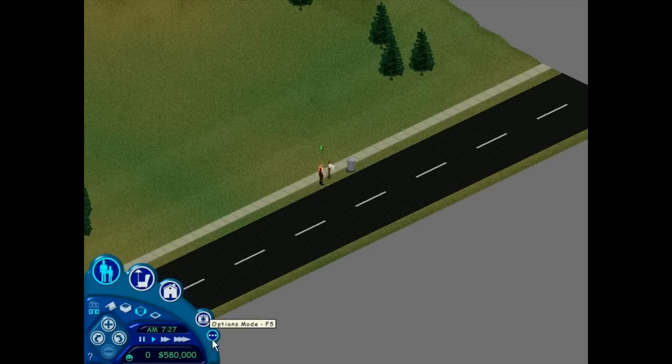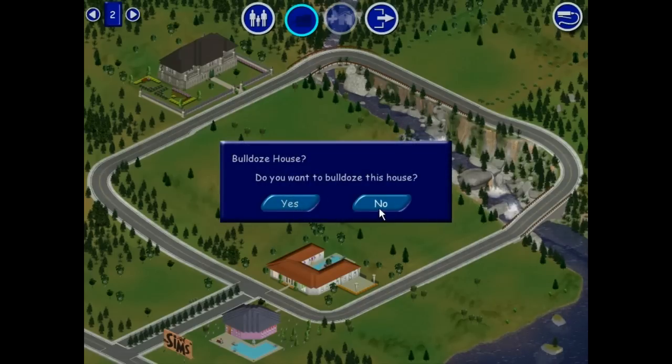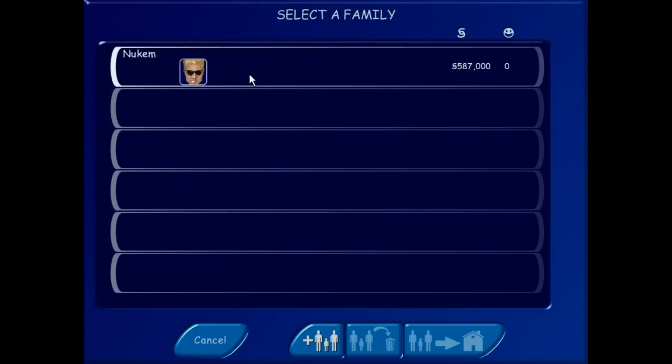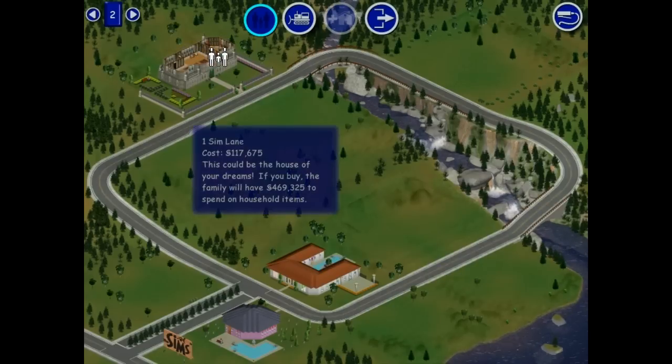That's enough money to do things. Alright, now we've got a bunch of money. Let's evict Mr. Nukem and go ahead and bulldoze that blank spot. Have fun, bulldozer. Now we've got rich Duke Nukem — the only Duke Nukem there should ever be — able to be moved into one Sim Lane. This could be the house of your dreams. Duke Nukem dreams.